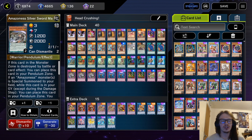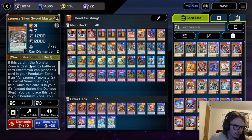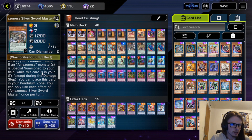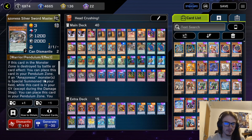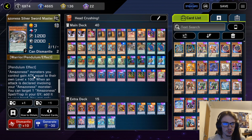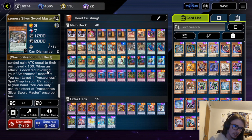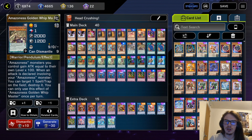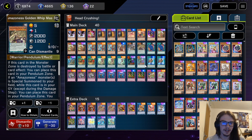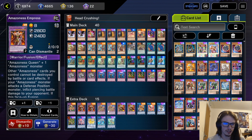They also got Pendulums for some reason. Both of the Pendulums basically do the same thing — if an Amazonas monster is special summoned while this card is in your graveyard, you can place this card in your Pendulum Zone. This basically means that if you fusion summon using these cards from the hand, you can place them into the Pendulum zones. They both have the effect where Amazonas monsters gain attack equal to their own level times 100. And when an attack is declared involving your Amazonas monster, the Silver Sword adds an Amazonas spell trap from your grave to your hand, and this one pops a spell trap on the field.